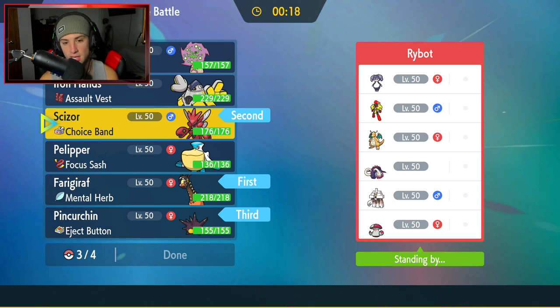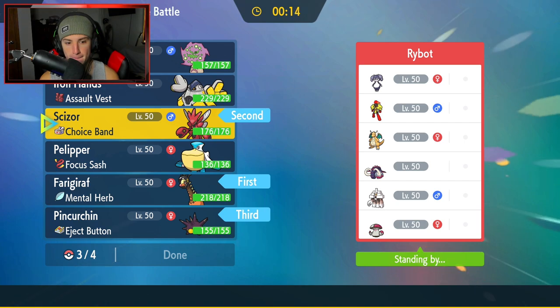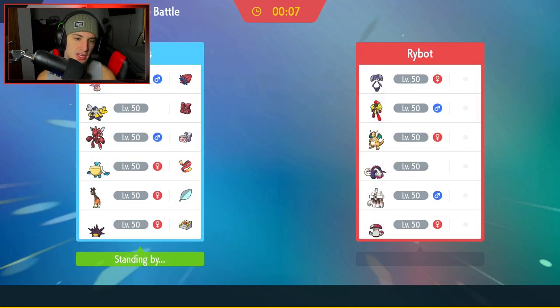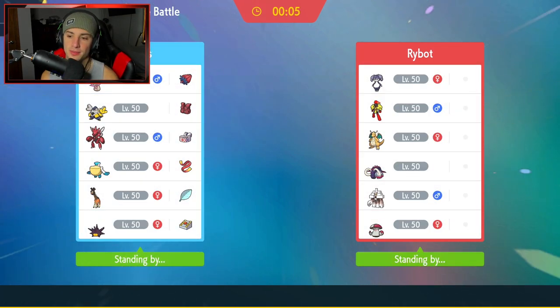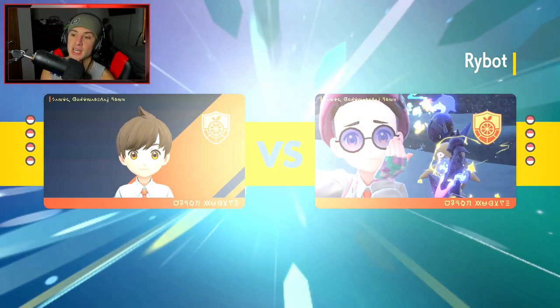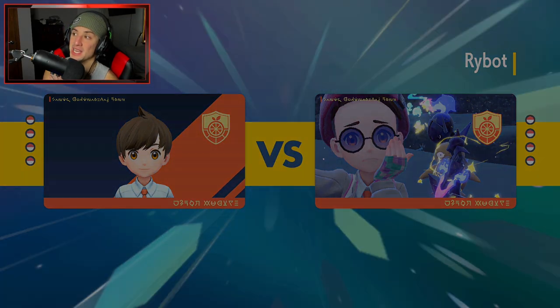Even if they do pop an Expanding Force I feel like we're gonna be fine. Last Pokemon I want to bring is definitely Iron Hands - our heavy hitter. He's gonna be able to do some work up against a lot of these Pokemon. We have Ice Punch super effective onto a few of them, and we also have Drain Punch, Fake Out flinches.